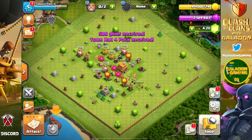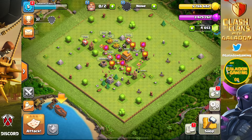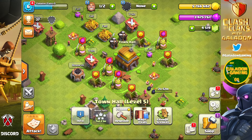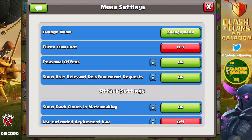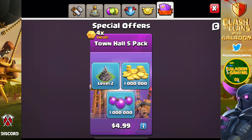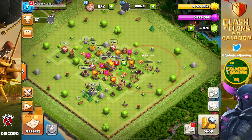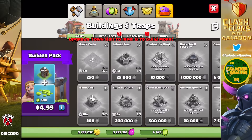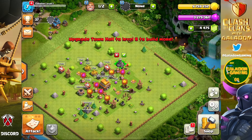Here we are at town hall four — we bought the town hall four pack which luckily was just resources. We go through, make sure we have everything built, then upgrade to town hall five. At town hall five, we went ahead and did the name change to 'Galadon Level One.' That is the goal: let's see how far we can get. Can this be a town hall 14 with all level one buildings? Well, not if you buy the town hall five pack and pick up a level two wizard tower — so we skip that.